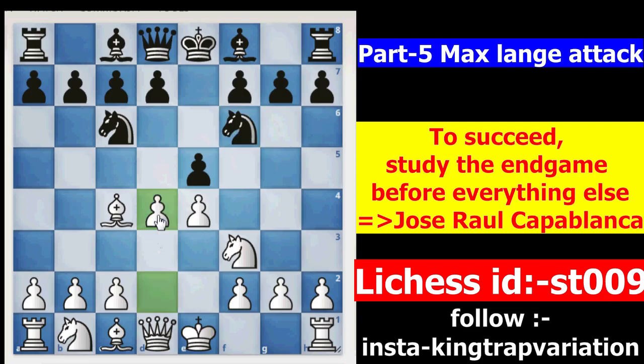D4 is the main move. This is not the Scotch game. Here E takes D4 is the main move. You will think that Knight takes E4 is a free pawn to take.